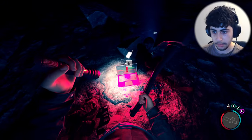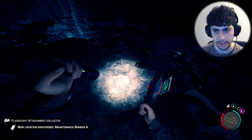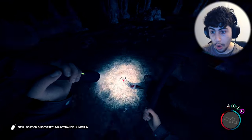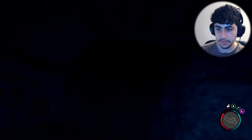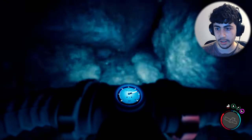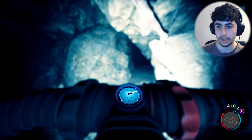We got another location — Maintenance Bunker A. What is this? A flashlight attachment! I think that's for the shotgun. Okay, let's jump back down. There were two paths — I went to the right one. Let's go to the left side this time.